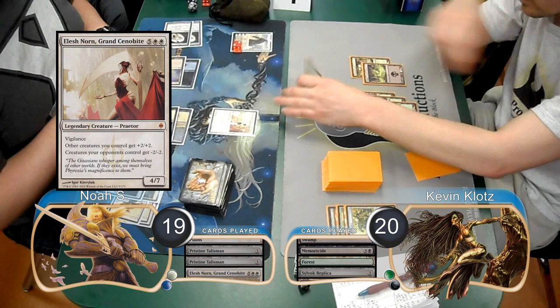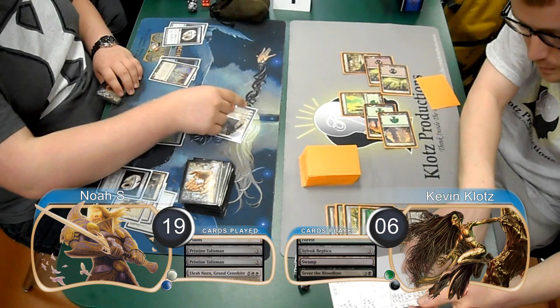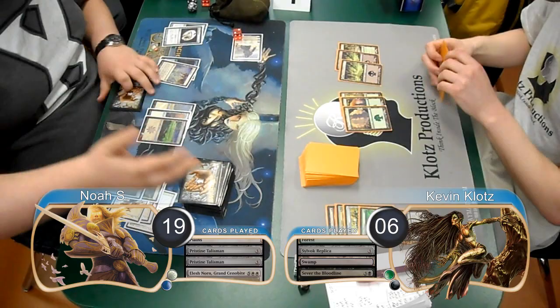Noah then went to 19 to cast an Elesh Norn, Grand Cenobite and kill my Emissary, so I searched for a Swamp. He then animated his Gideon and attacked for 8, dropping me to 12. I used Sever the Bloodline to exile his Norn, and then he animated his Gideon and attacked again, dropping me to 6. I didn't draw any instant speed removal on my next turn, so I was dead on board and scooped it up.